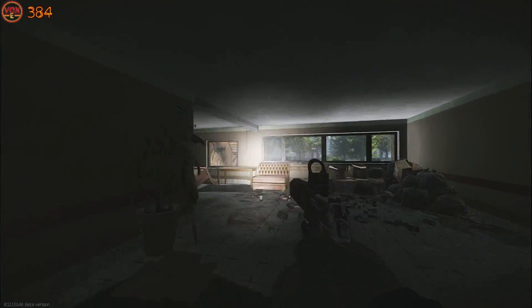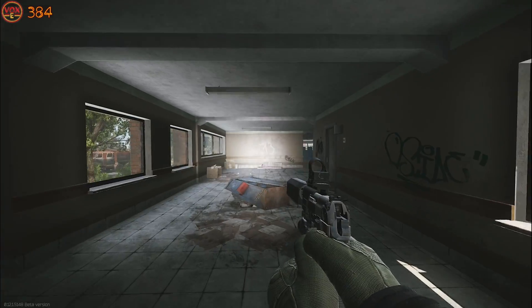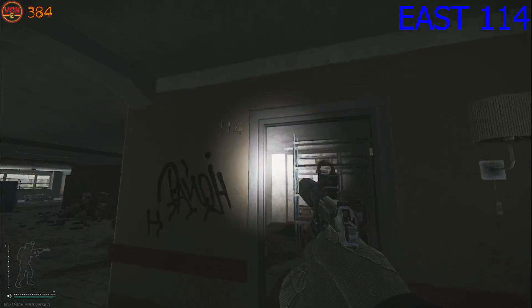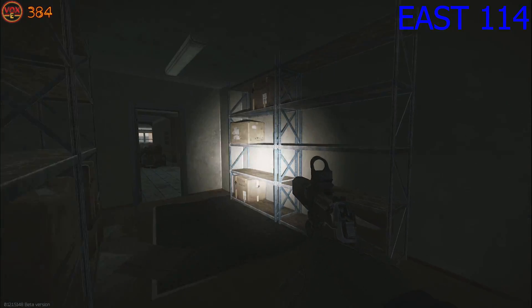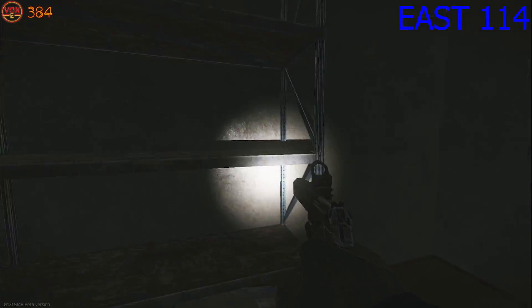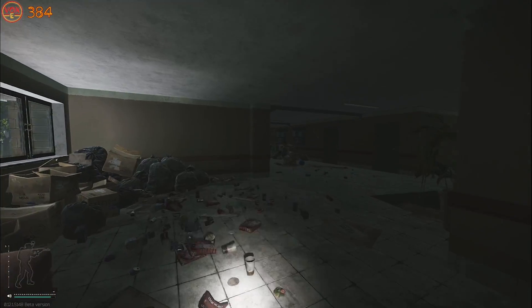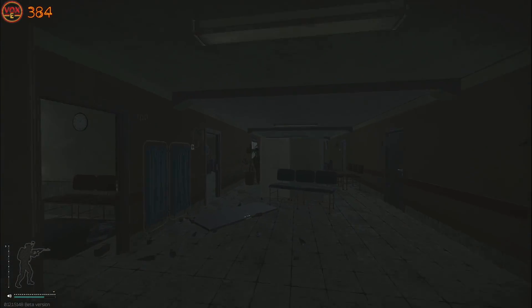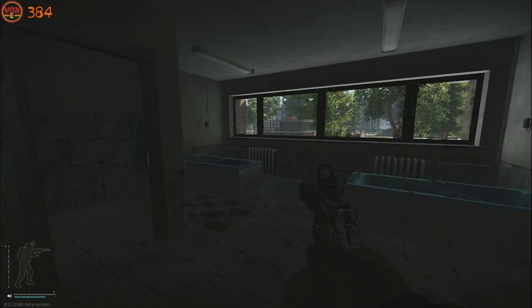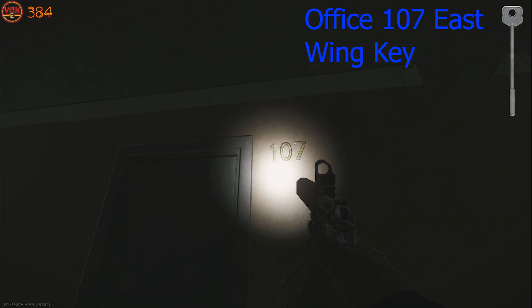Heading inside east, the first room on the left is an unlocked storage room called 114. Room 114 has a lot of miscellaneous spawns like corrugated hose, gunpowder, bleach, and many other items you need for both tasks for Peacekeeper and also for your hideout. Making our way towards the eastern side of east resort, we're going to the first unlock of this video — east 107.